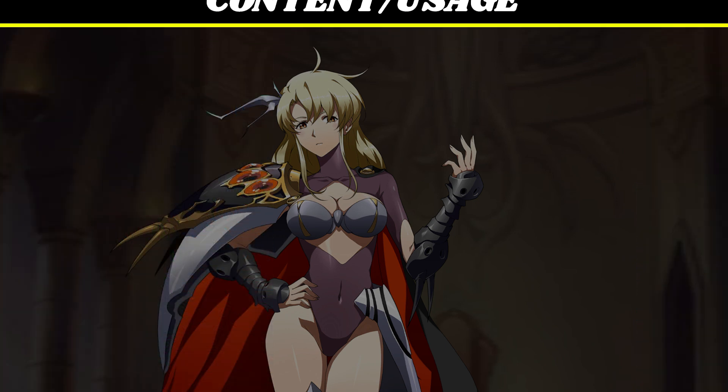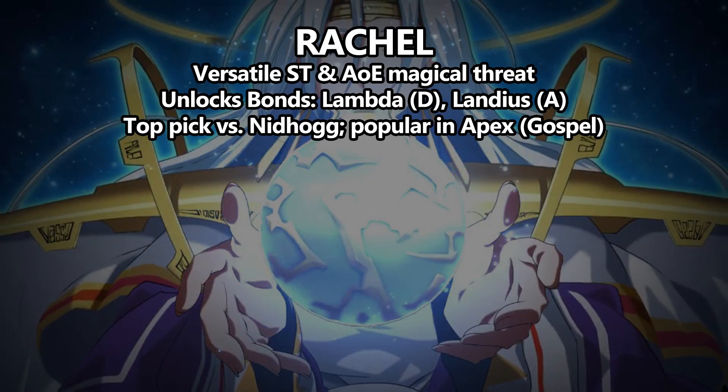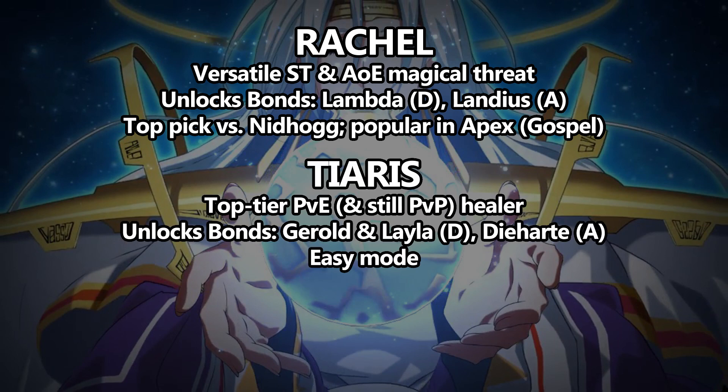Thanks so much for your valuable experience and analysis, Aniril. So here's the quick and dirty. We have Rachel, who's a versatile single target and AoE magical threat. She unlocks the defensive bond for Lambda and the attack bond for Landius, and she's a top pick versus Nidhogg, as well as being a popular pick in Apex Arena as one of a handful of Gospel users. Then we have Tiaris, who's a top tier PvE healer who still has some crossover value in PvP. She unlocks the defensive bond for Geralt and Layla, and the attack bond for D-Heart. And seriously, she feels like cheat mode in PvE — if you don't have her, you need to get her.